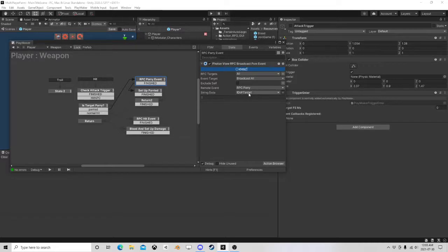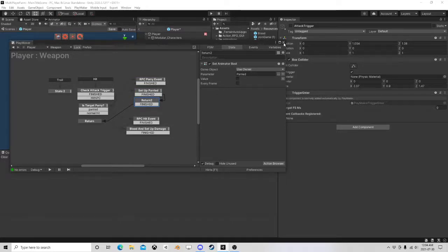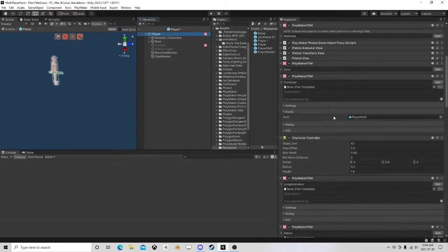We send the parry event to the target, then tell ourselves that we have been parried — we need to stop that movement, do our delay, do our animation. I do a tiny wait, turn the animation off because I'm using bools not triggers: I turn it on, do a tiny wait long enough to ensure that Photon should sync everything over quite easily, then turn it off. Pretty straightforward so far.